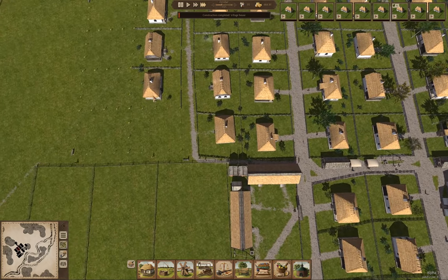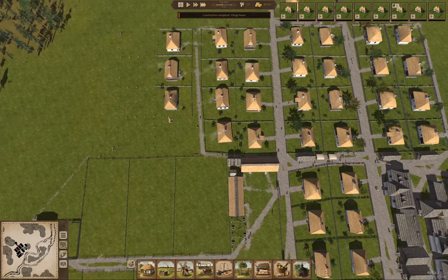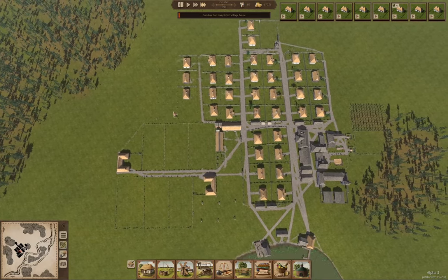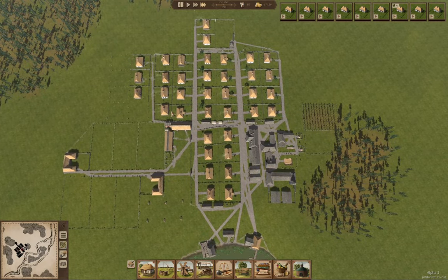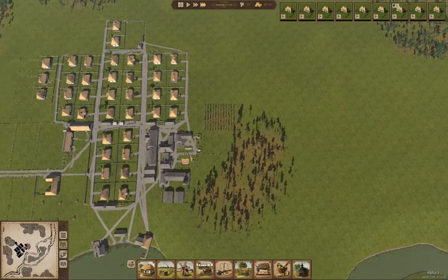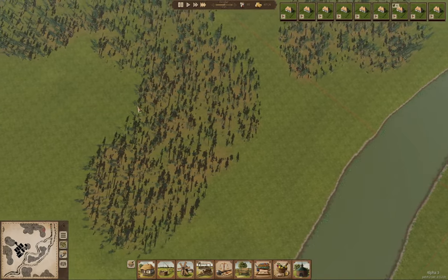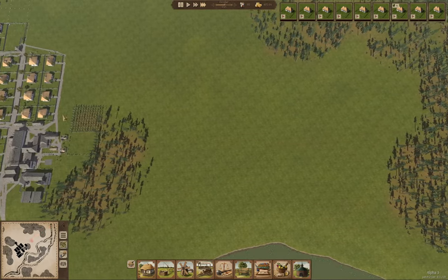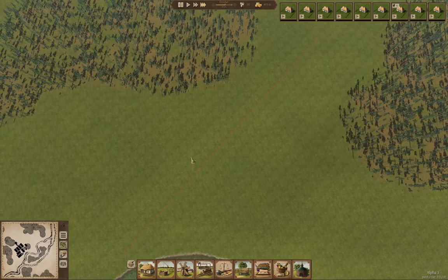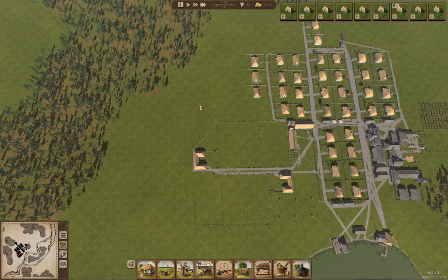We got another house. We're going to keep on building houses. The idea is I'm probably going to put more farm fields over here at some point, because we've got lots of room to expand this way. The town boundary is just over here, this line here — so I'll keep developing that way for a bit.